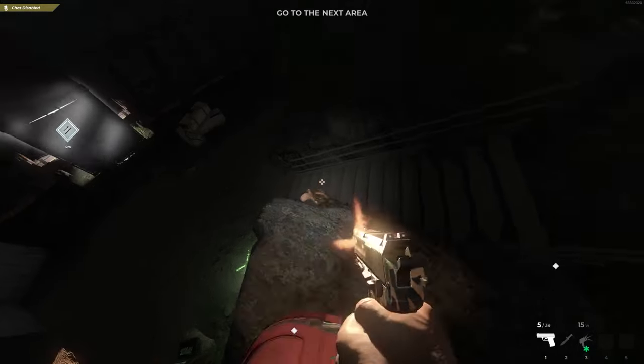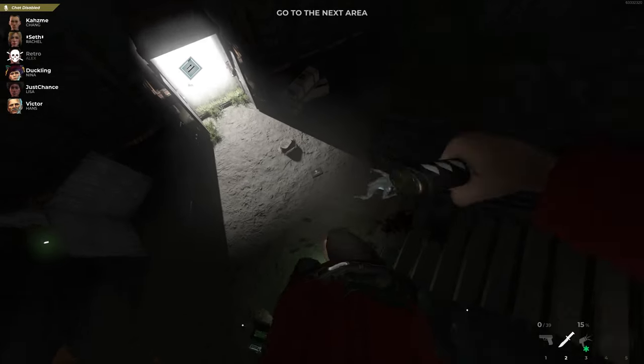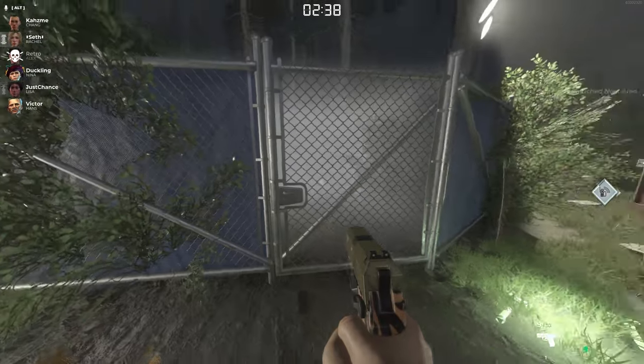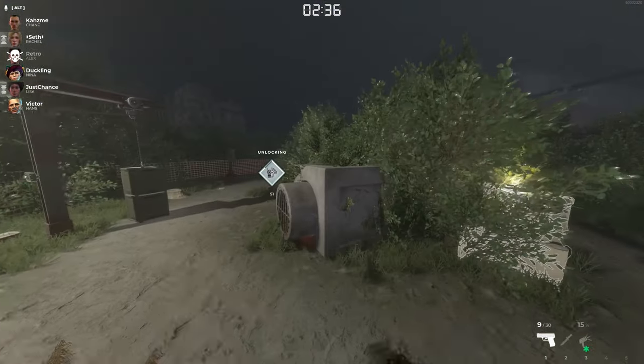Additionally, pay attention to the top of your HUD to see if a skull is present. If a skull is visible, that means the next time a terror attacks you, you'll be executed and either die or have to wait for someone to antidote you.